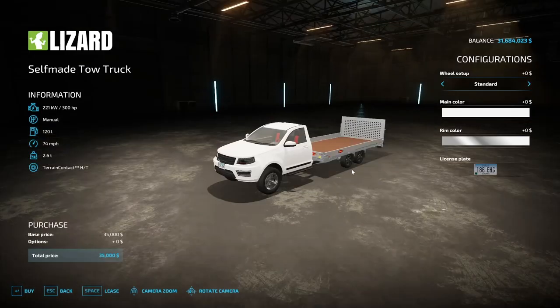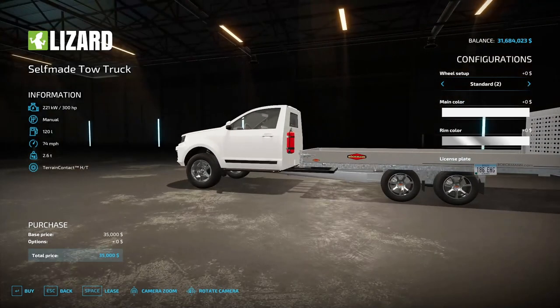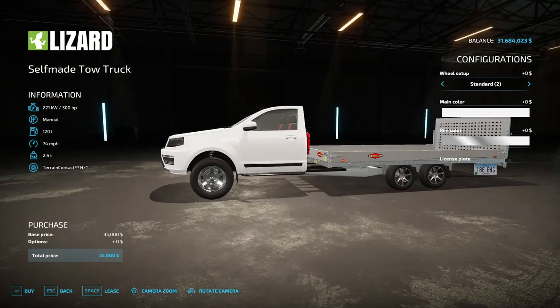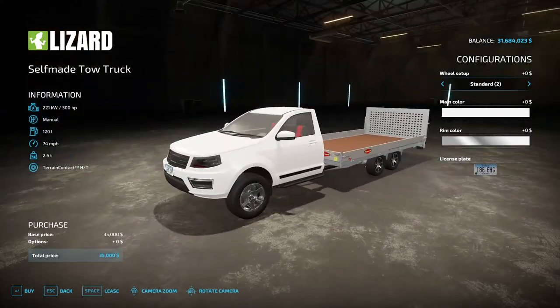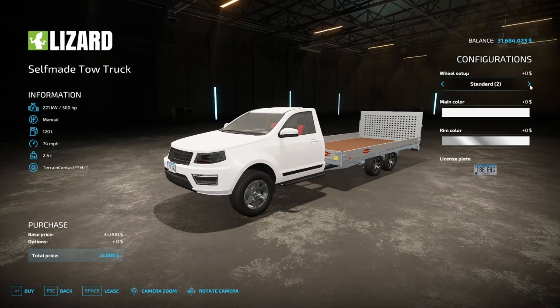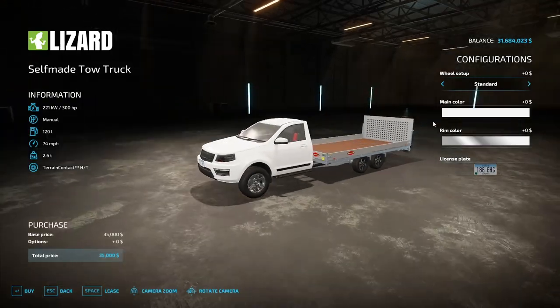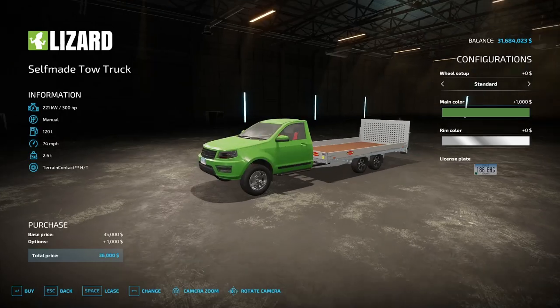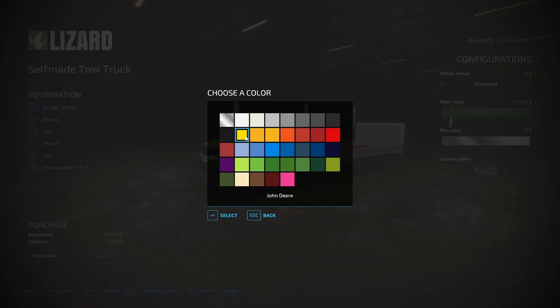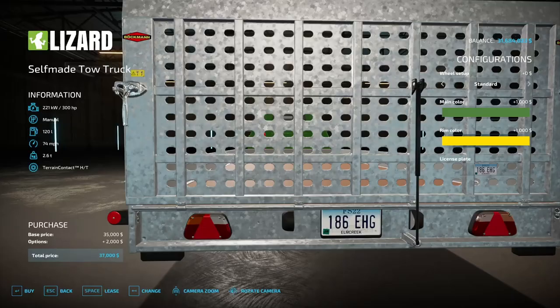It weighs 2.6 ton. We have a standard wheel setup — standard two is just different rims on the trailer which is already in the game, connected to the truck. Standard three is different rims on the truck, and standard four is another selection. Main color covers all the colors in the game, and you can change the rim color as well.